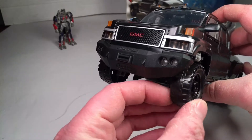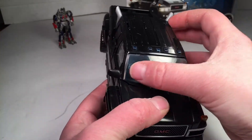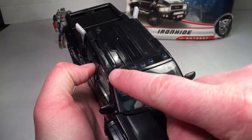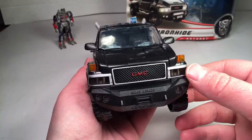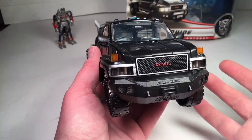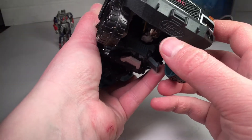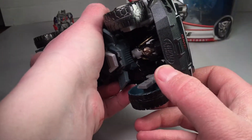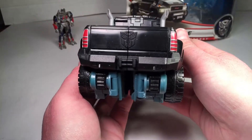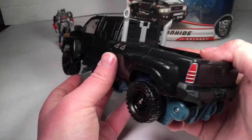It doesn't steer, so don't mistake it for that. He's got nice translucent windows and the correct lighting. I figured I'd do Ironhide since I've gotten a lot of requests over the years for him. He's got his road armor on — pretty cool. There's an Autobot symbol on the back and painted taillights, something they don't do very much anymore.